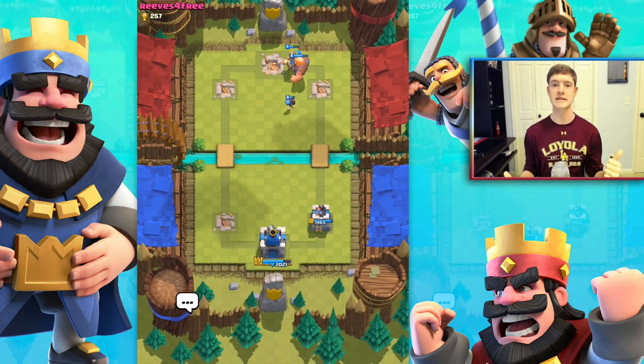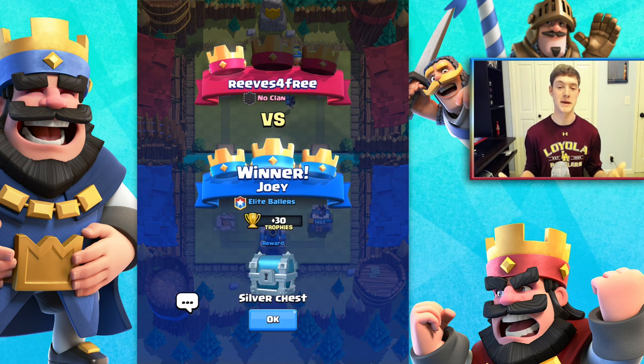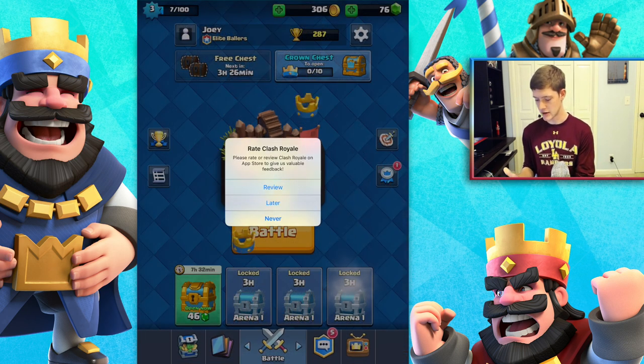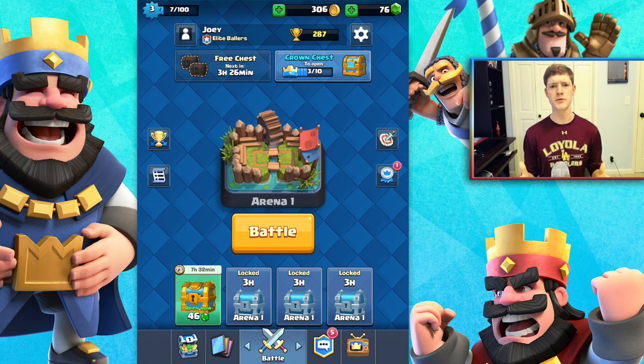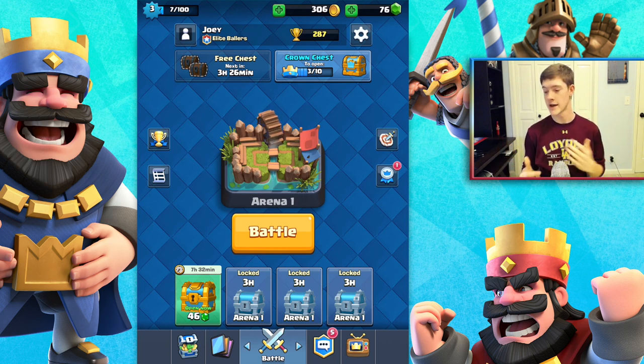So the key here: the Giant soaks up all the damage, the Prince deals the damage, and your Spear Goblins are in the back for basic support or to draw fire. That's pretty much the GPS strategy. I really hope you enjoyed it, guys. If you have any strategies you're using, throw them down in the comments below — I'd love to hear them, and maybe I'll implement them in a video and give you a shout out. Thanks so much for watching, and I will see you guys in the next episode!